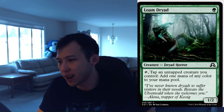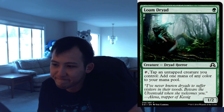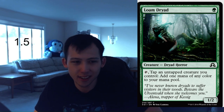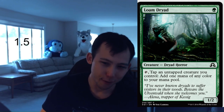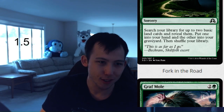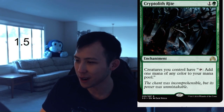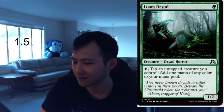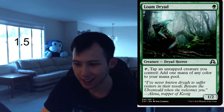Lone Dryad. 1 green, 1 colorless, 1-2 Dryad Horror. Tap and untap a creature you control, add 1 mana of any color to your mana pool. I would need to be splashing something insane for me to want to run this card. Standalone, it's kind of poopy — this is like a 1.5, honestly. You're not going to be very happy with this. This card is bad. 1.5, maybe fringe. Don't play it.